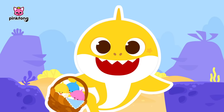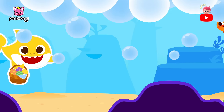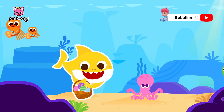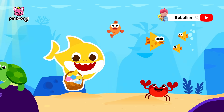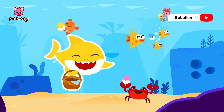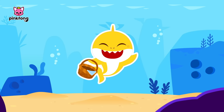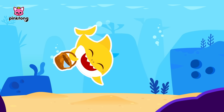Now, should we go hand out our lovely eggs? Bubble eggs, heart eggs, striped eggs — oh, so colorful! You have made your friends so happy, Baby Shark. We are so proud of you.